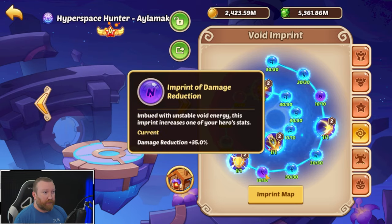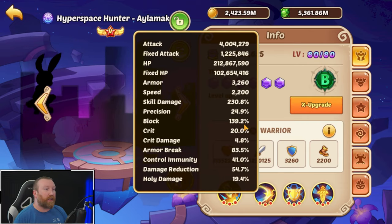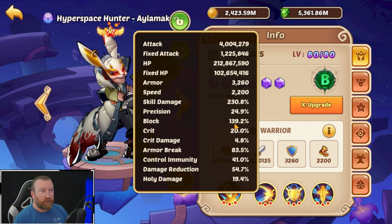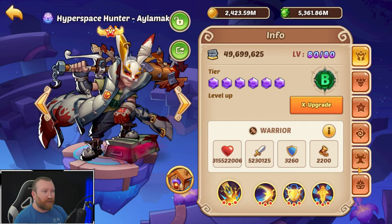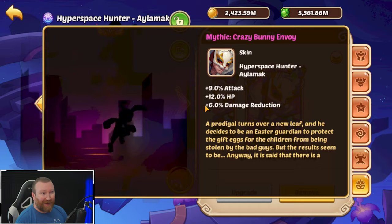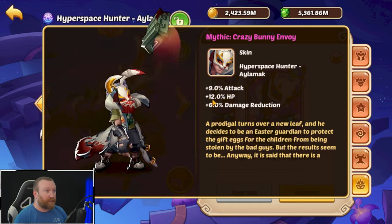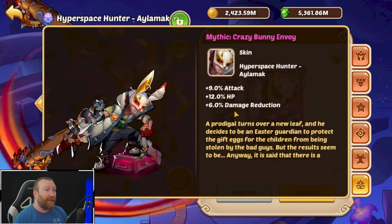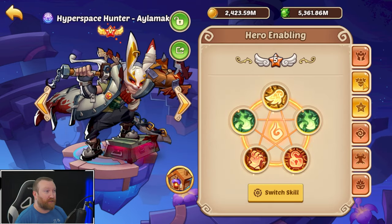For void imprinting, I build him super tanky — damage reduction, block chance, and control immunity. I like running block over 100% because some enemies have precision in certain game modes. His skin is absolutely amazing: attack, HP, and damage reduction — literally all the stats you want. HP gives more survivability, attack powers up the shields and healing, and damage reduction helps him simply not die. It's also an awesome-looking skin.